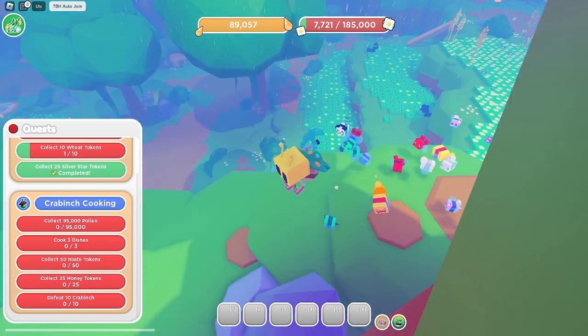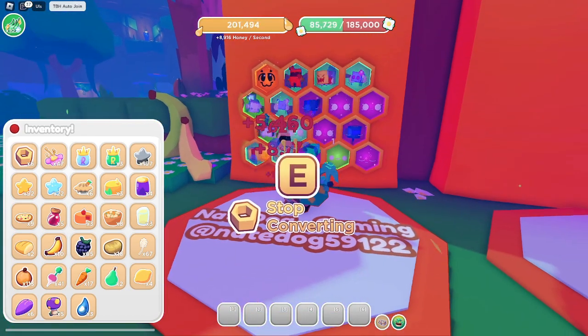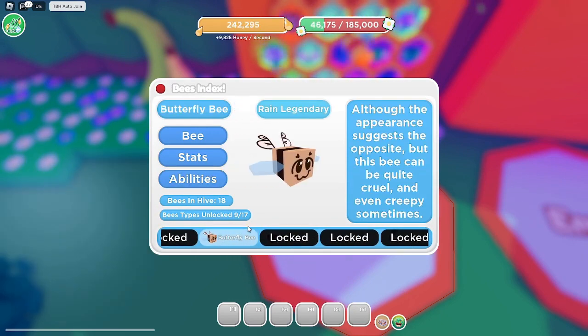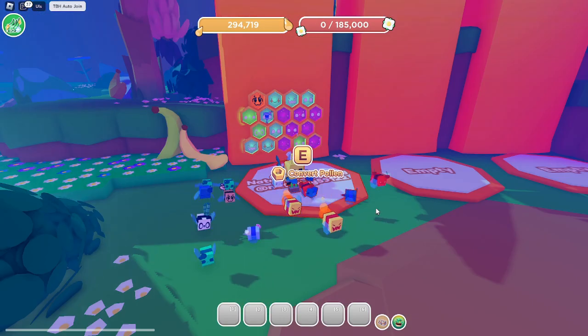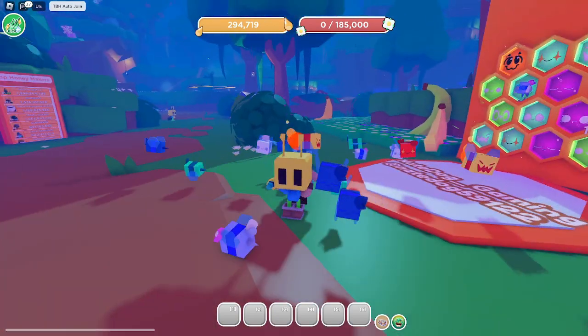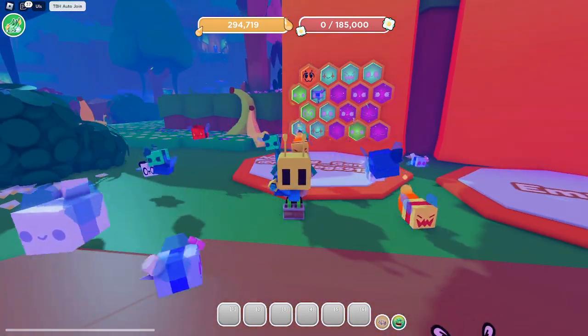Just got a butterfly bee — being careful not to accidentally royal jelly it, that would be a tragedy. It's a rare legendary bee, and despite its appearance it can apparently be quite cruel and creepy. Its abilities include blue boost and the butterfly ability, which gives a buff to a single field. That's really nice. Good progress this episode: unlocked a new area and got our first tier 5 bee, so that's pretty hype. Hope you guys enjoyed — see you next time!